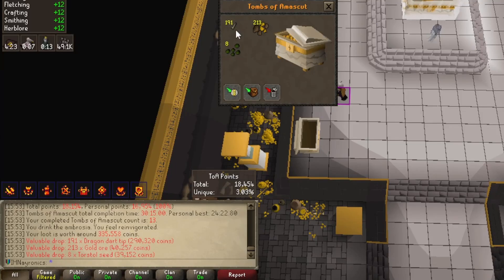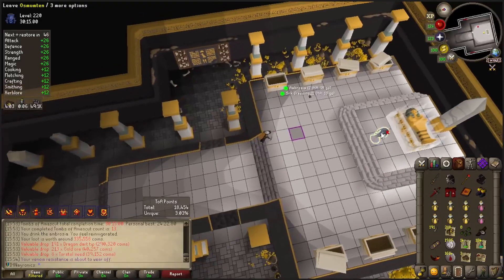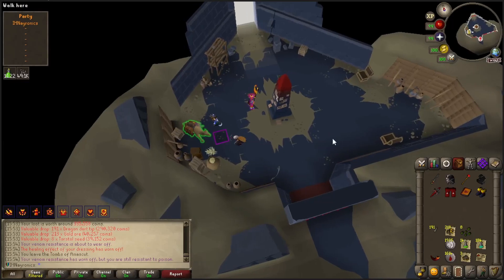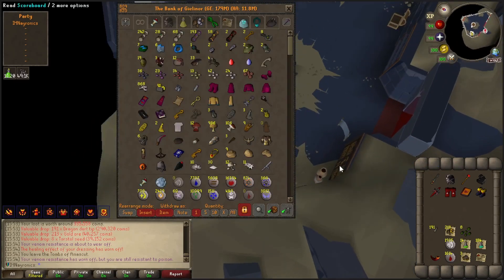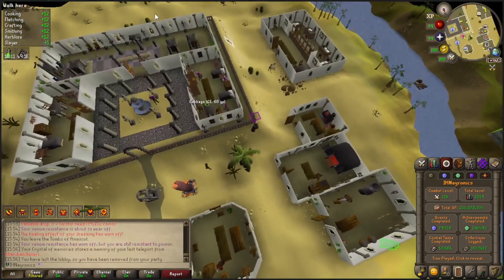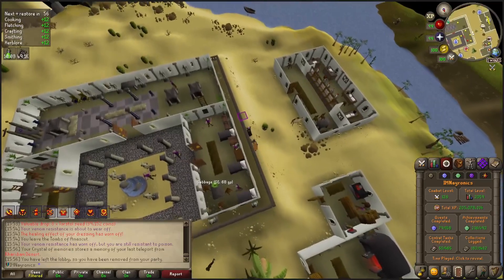Finally! Dragon dart tips after 13 runs in the tombs. I am free of here until we actually get our better gear. I've been getting kind of tired of running these solo, but at least we have the Tombs of Amascut down pretty well in terms of mechanics. 7 hours of Tombs of Amascut puts us onto day 38.